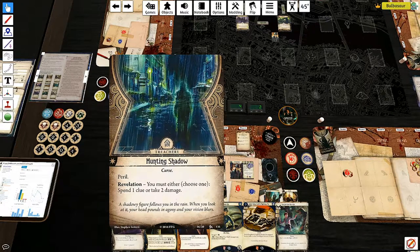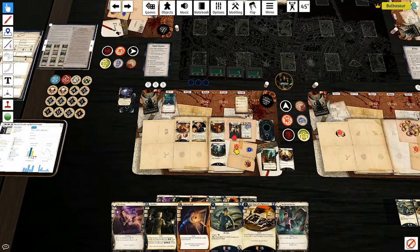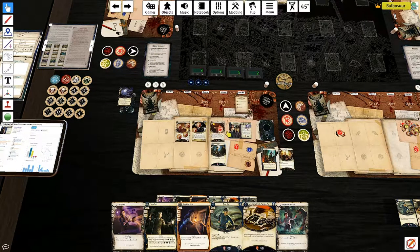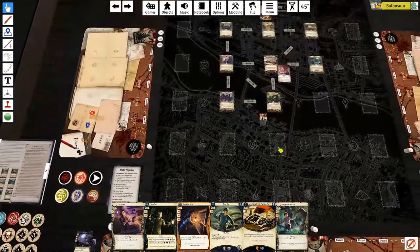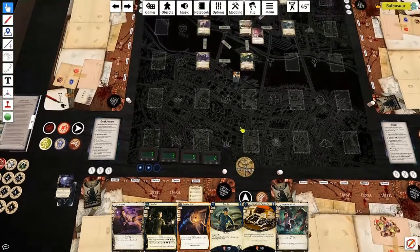Turn 5: four of six doom. Encounter: Hunting Shadow - spend a clue or take two damage. I have to take two damage. I'll put one on me and one on Lita. Investigation phase: we're a static five fight now, which is good. Should try to get Beat Cop out but it's not my biggest concern.